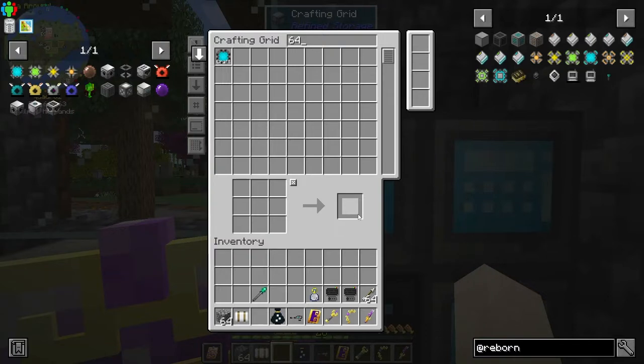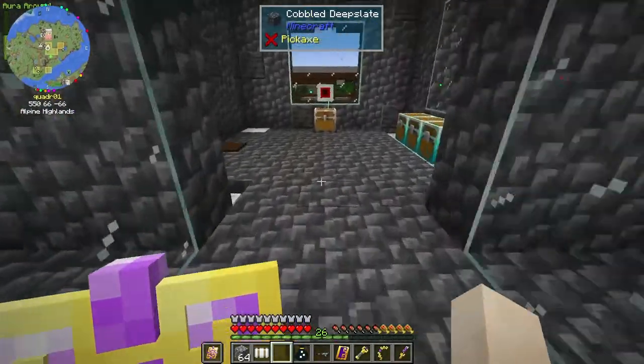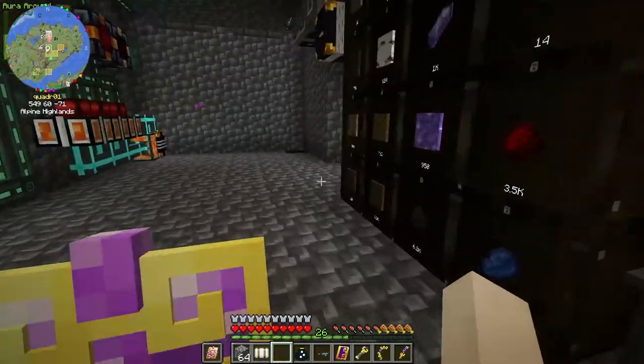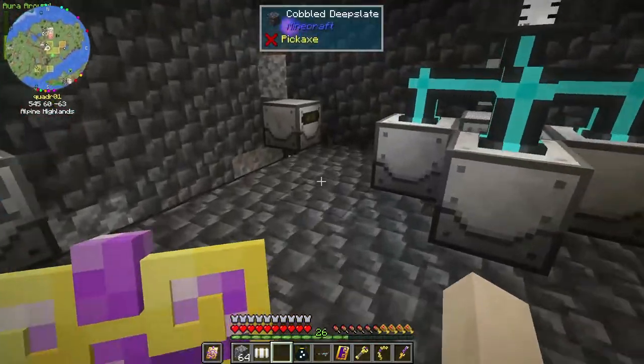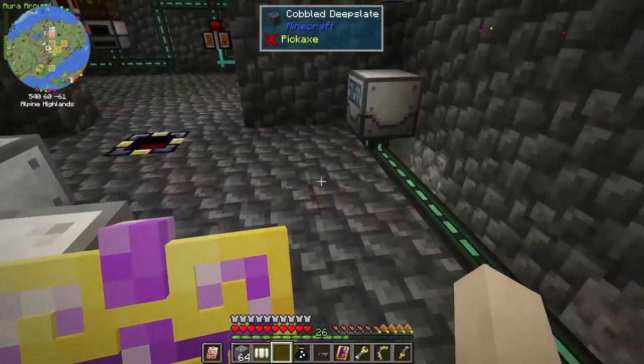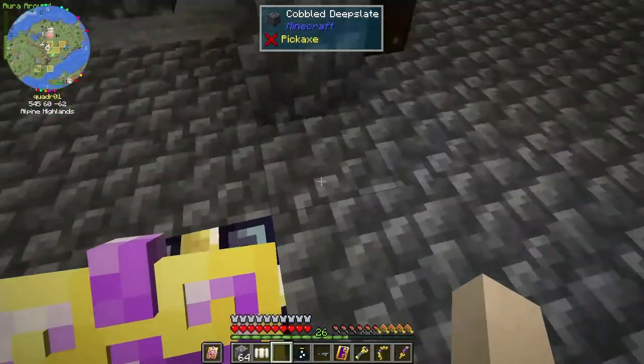I need to get my silicon being stored and put into the system from the material stonework factory. It's down here — it's got power, but it's not storing anything; it's getting full and then stopping. So I need that to get connected.